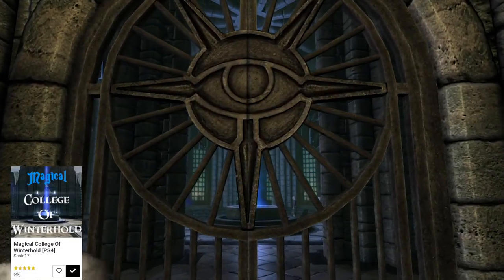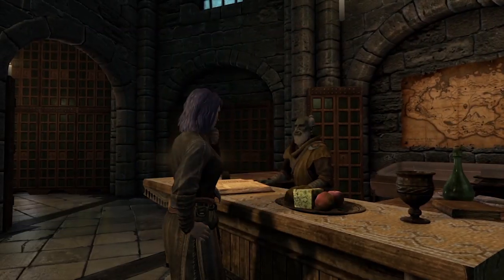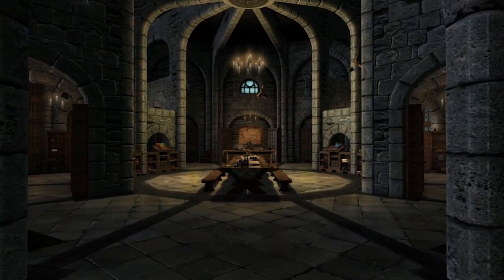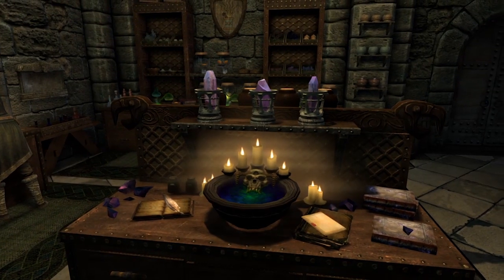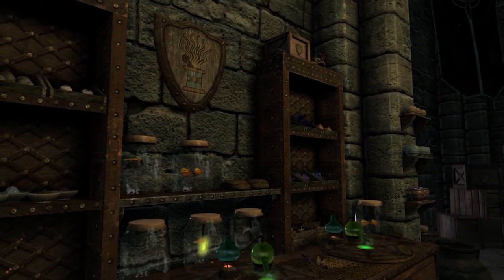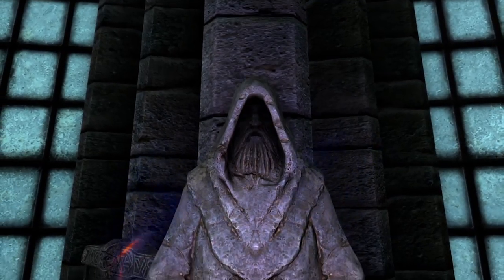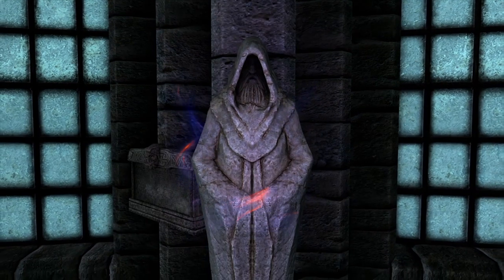Sable 17's Magical College of Winterhold is an absolute masterpiece. I've featured it a few times before, and even use it on PC when I'm kitting out my game with some of the best mods. And while not all of the assets make the jump from PC to PS4, you can still bet that this is the best version of the college that you can experience on PS4. It makes the school actually feel magical, with set pieces and touches that are thoughtfully created and placed. Since originally downloading it, it's never left my load order.